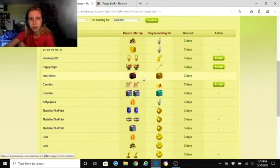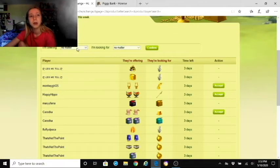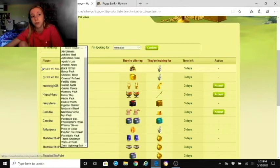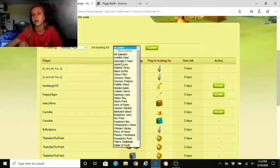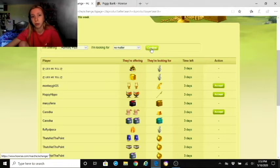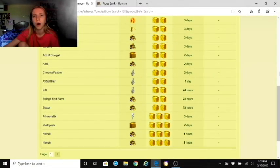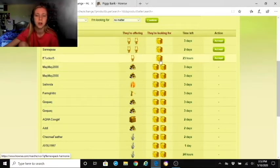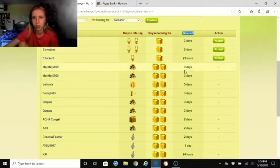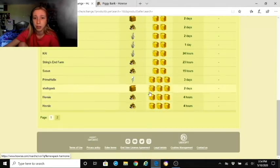You can look through trades individually by tabs. You can even make trades for equines. Some offers I'm very judgmental about because I want to make the best choice for my game. Up here you find items you're offering — say a Harmony Pack — and then select what you're looking for. There's also an actual time limit: I believe exchanges are only available for three days.